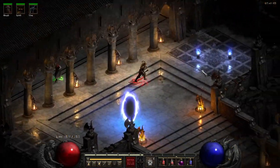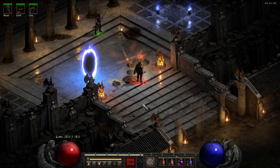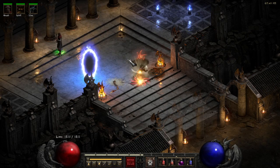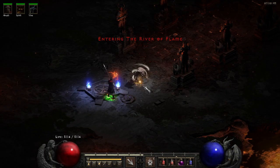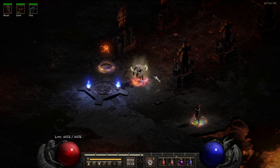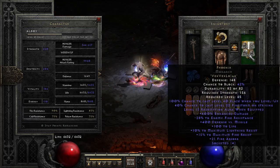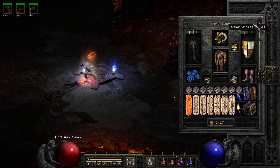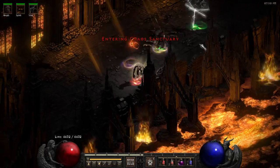Let's go to Chaos Sanctuary. I'll cast my vine — you can use Cyclone Armor for a bit more defense but we don't really need it. Let me do Battle Orders first. With Battle Orders we're at 6k life, so we could probably go max block if we wanted to, even using this Phoenix which isn't great for block, and still get like 4k life easy.